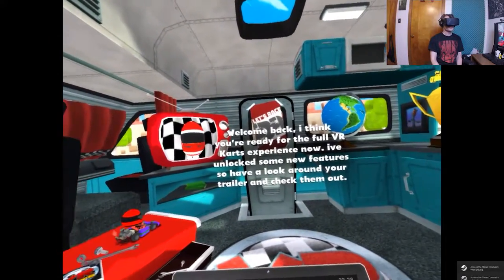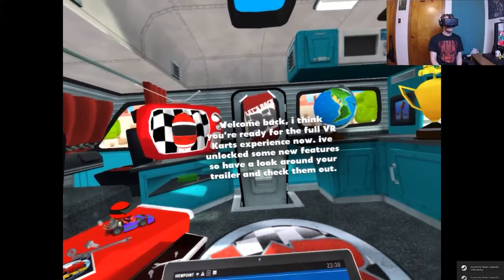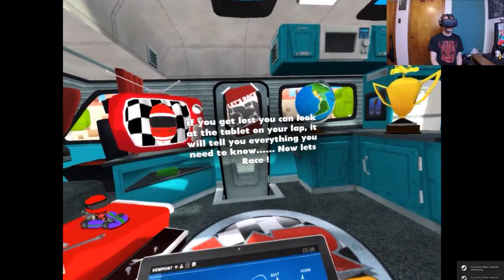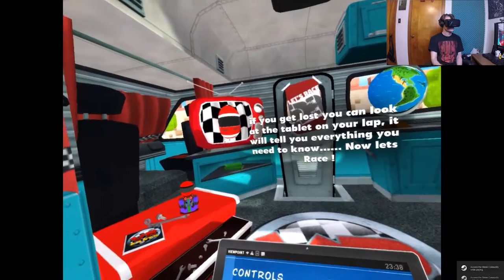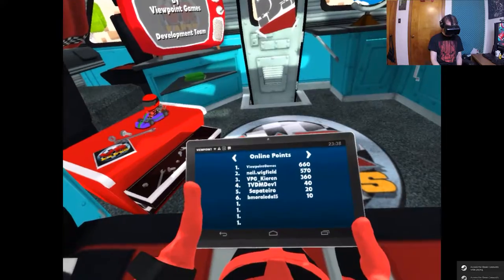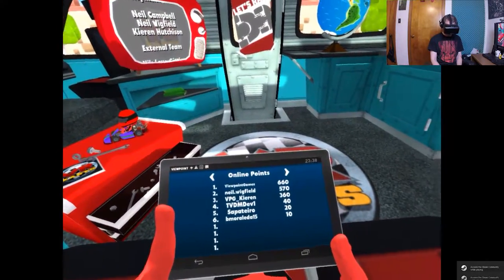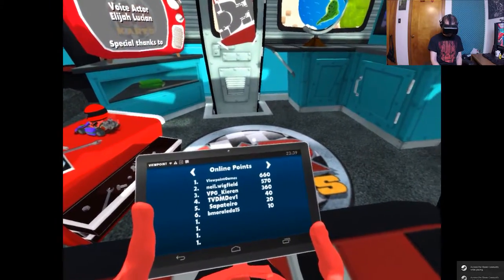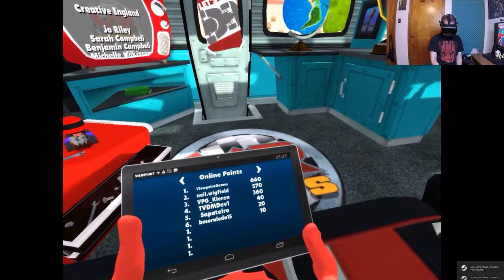Welcome back! 'I think you're ready for the full VR Karts experience now. I've unlocked some new features so have a look around your trailer and check them out. If you get lost you can look at the tablet on your lap — it will tell you everything you need to know. Now let's race!' The tablet now changes to online scoreboards, which has a grand total of six people, and I can't do anything with it. I push buttons and nothing happens. It's 11:30 at night here.